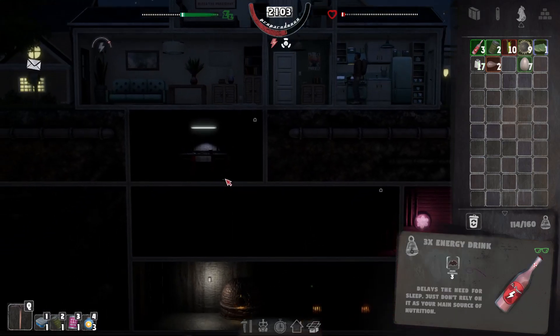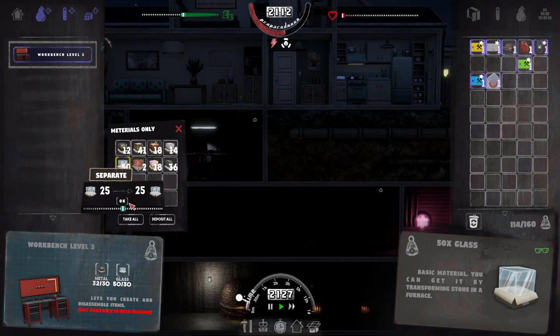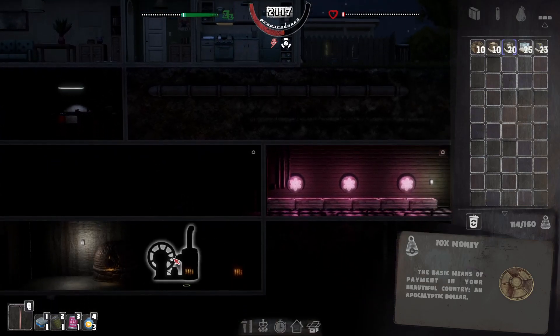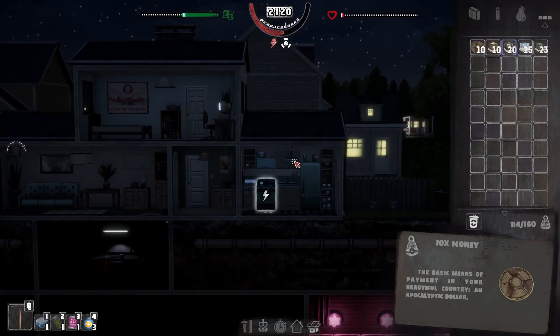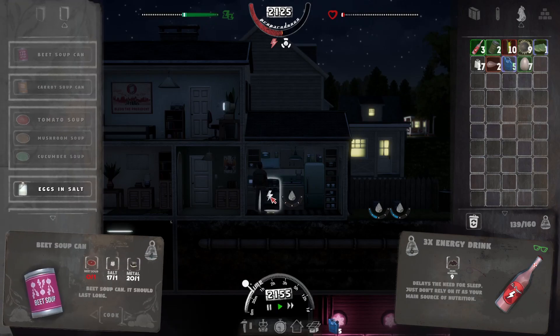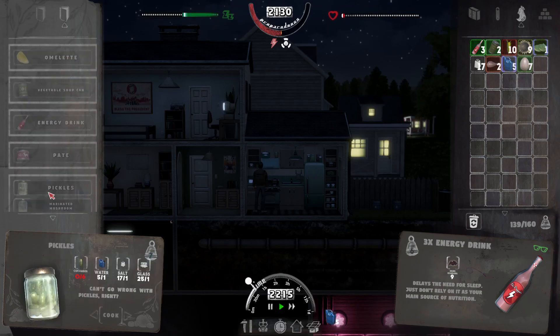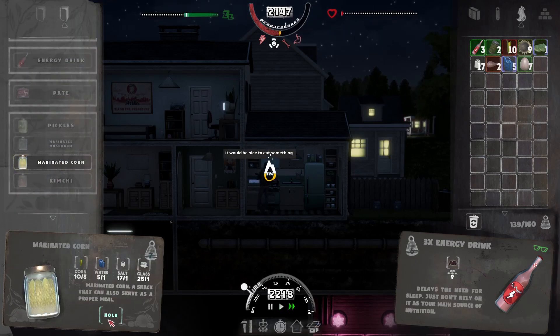That should be enough. Let's go get some glass and we've got some water. We're going to need like three or four boilers even. Have I just switched the power off permanently? I don't know, but that's not good either way. Egg in salt - we could do that as well. Let's do this corn first because it's going off.